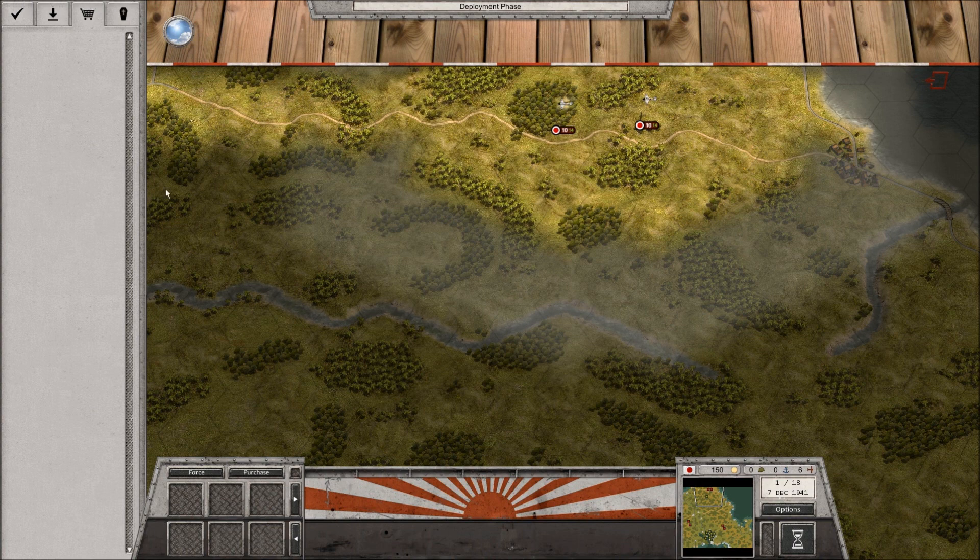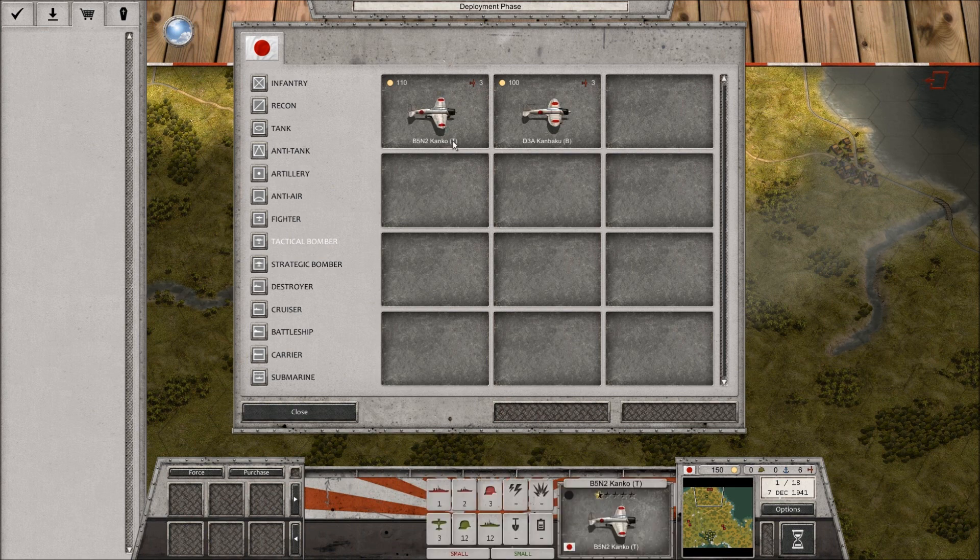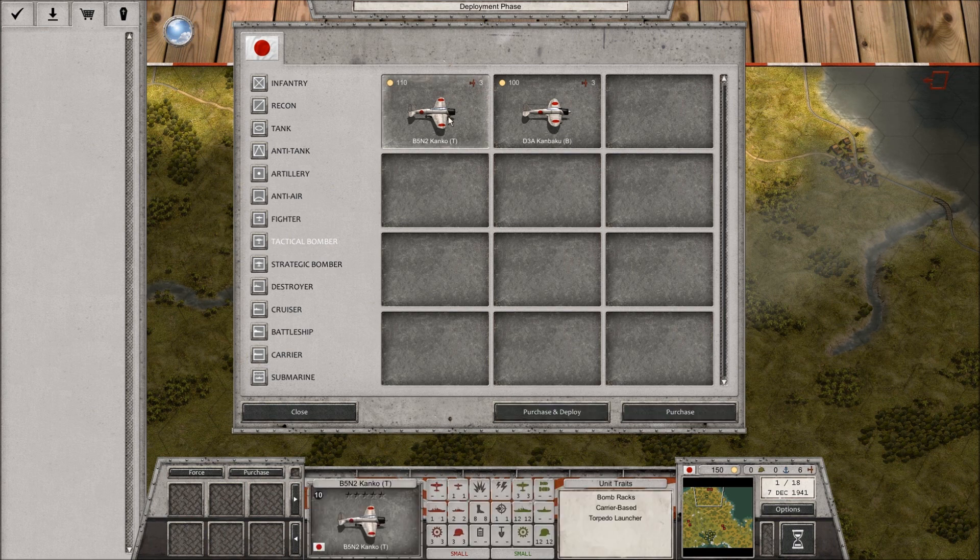We don't have any dead units, but what we can do is start purchasing some units. I'm going to purchase a Kanko bomber. Now, I hear what you're saying — don't be an idiot, not only are you overpaying 10, but the Kanko is a torpedo bomber. You don't want a torpedo bomber on a... well, maybe not necessarily, because we do have battleships to sink. So torpedo bombing isn't a bad idea.